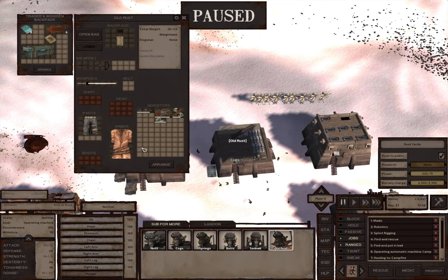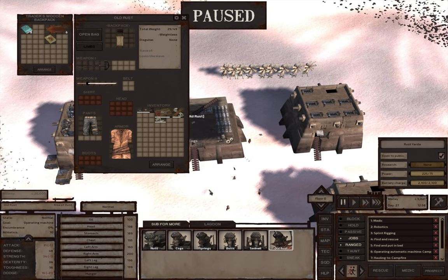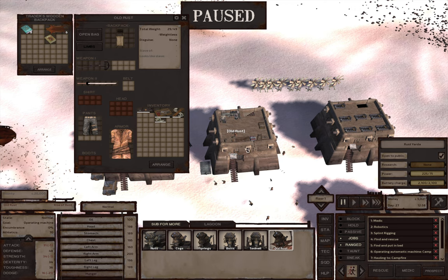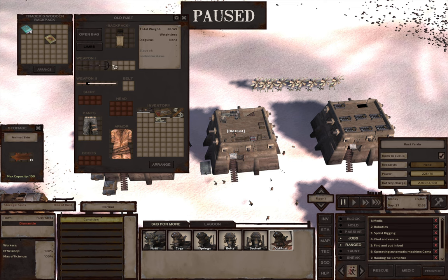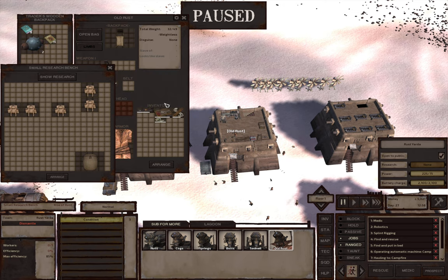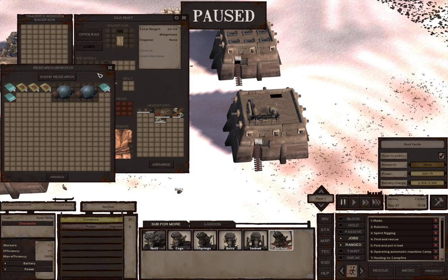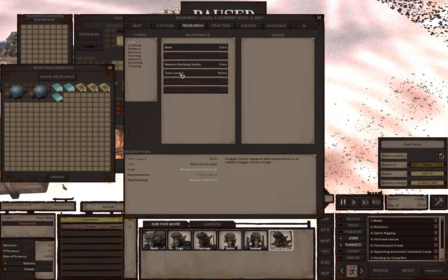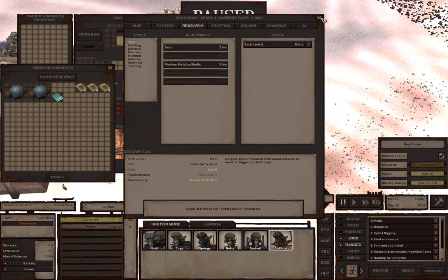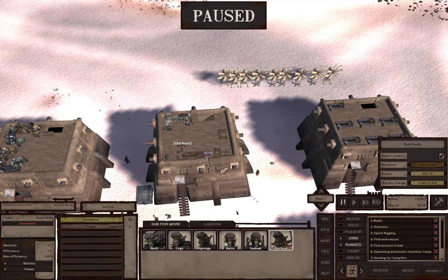Let's have a look here. We did pick up some ancient science books in Flats Lagoon — let's drop these off. Let me bring all of our science out of this one. These two inventories are shared between the research stations, but I just want to see what we've got exactly. I think I'm going to go straight for Tech Level 5 now — let's get that up and running.